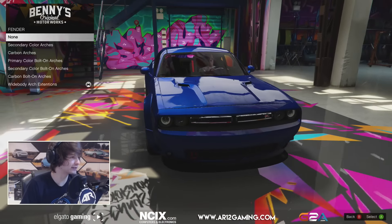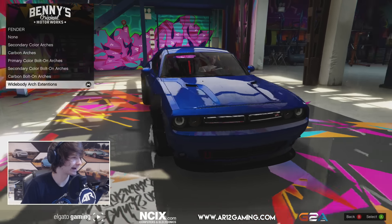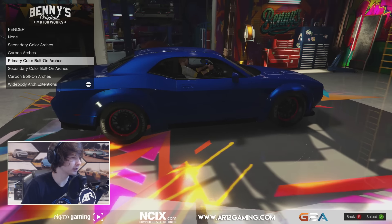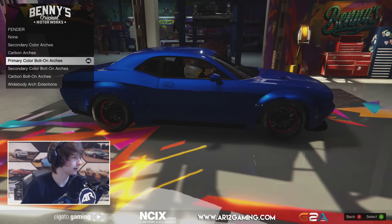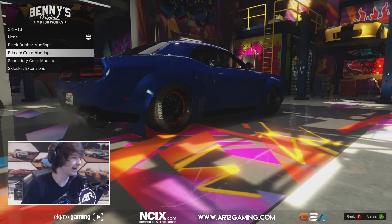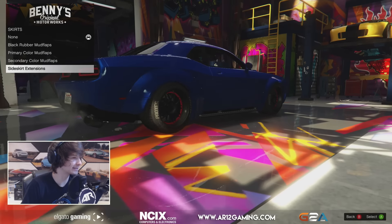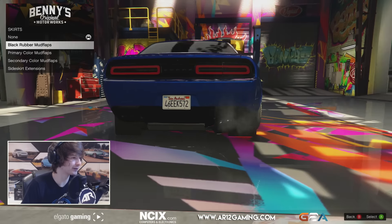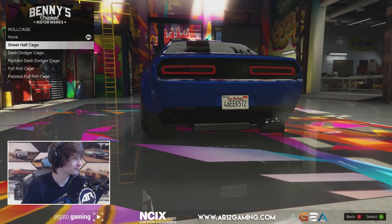I never noticed how wide this car is normally — like, that's stock. It doesn't go much wider than that. So I think we should go with those. We can get some mud flaps, cool mud flaps, blue mud flaps, or a side skirt extension. I want to go for black mud flaps — that looks so cool. They don't actually fit; the tires are too thick and stick out the side, but that's okay.